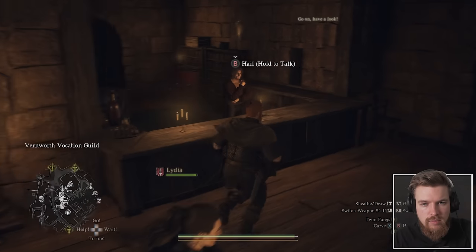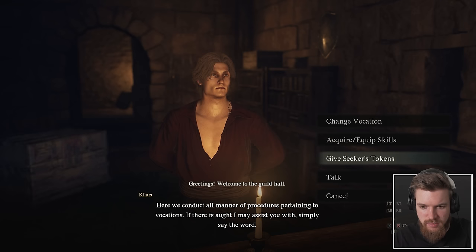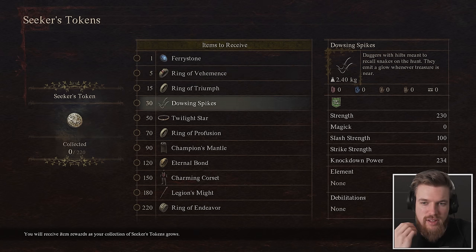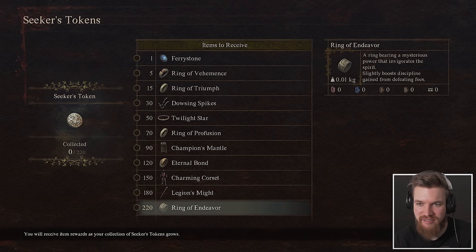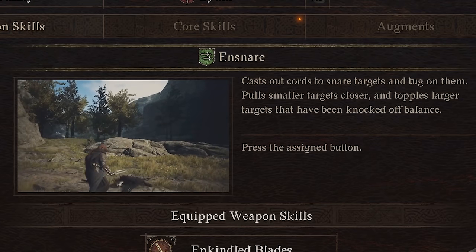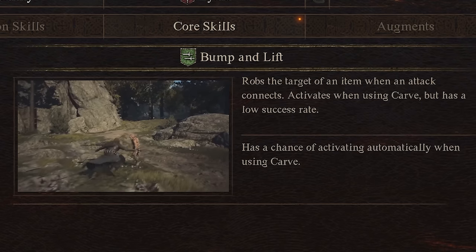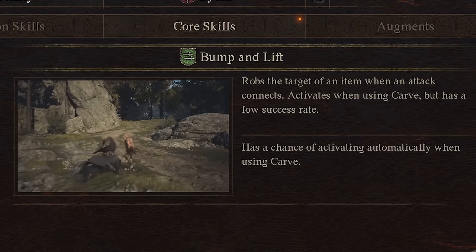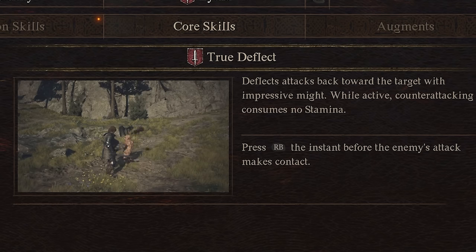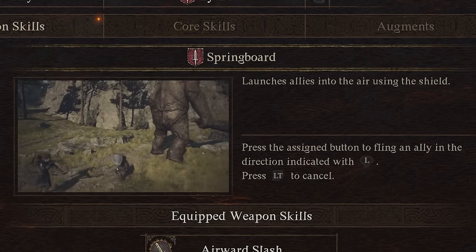At the guild hall we exchange our Seeker's Token — one token gets a Fairy Stone for fast travel, 30 gets dowsing spikes, and all 220 gets the Ring of Endeavour. Now let's equip more skills: Ensnare lets me take down harpies — very useful; Bump and Lift robs a target of an item when the attack connects; Controlled Fall for bigger enemies; for Lydia, Deflect, Tusk Toss to hit enemies skyward, and Springboard — which lets you launch allies into the air using your shield. That is insanely cool.